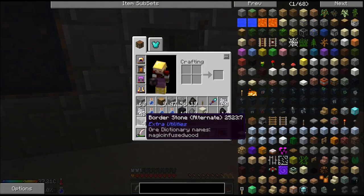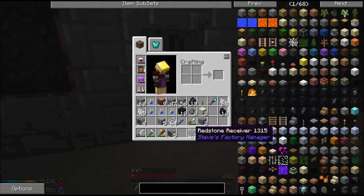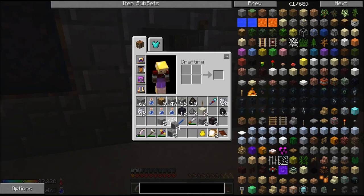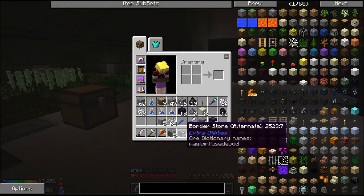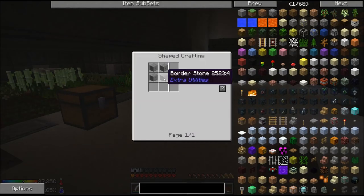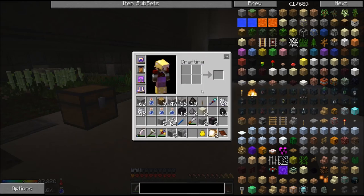So what I was looking at using is these blocks here. They're called edge stone and they are made with Extra Utilities. The recipe for that is some border stone and some edge stone bricks, which requires a lot of this stone, which I don't have a lot of.